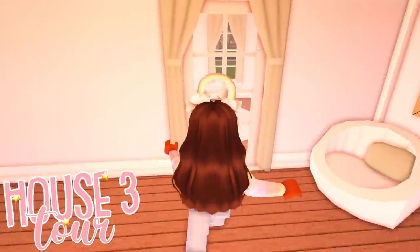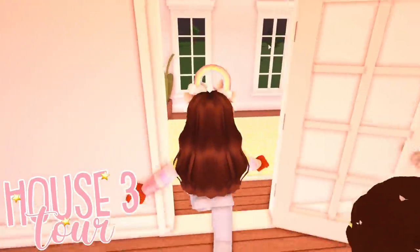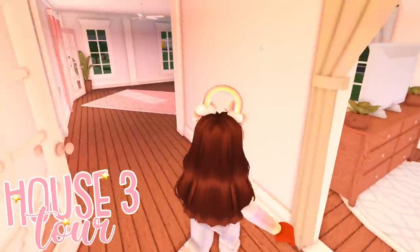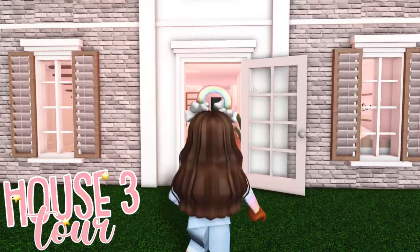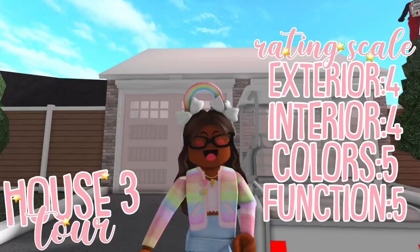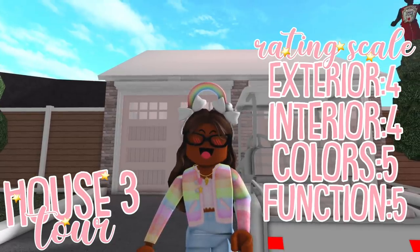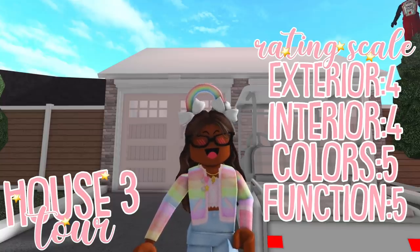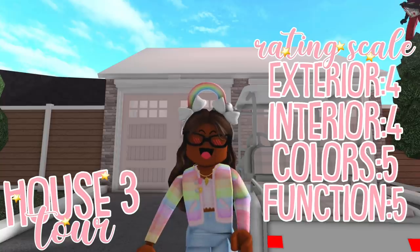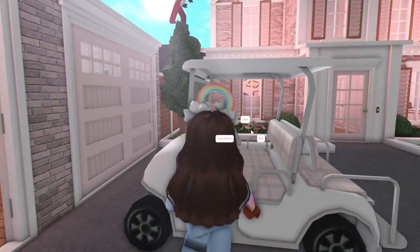I'd give the bedrooms a 5 out of 5 — I think they look really nice. This house is definitely functional too, so that would get a 5 out of 5. I think she has plans on making a backyard because she has this door here. So for this house: exterior, 4 out of 5; interior, 4 out of 5 — though the bedrooms definitely get a 5 out of 5. Color scheme, 5 out of 5. And functionality, 5 out of 5. I think this is our best rating so far.